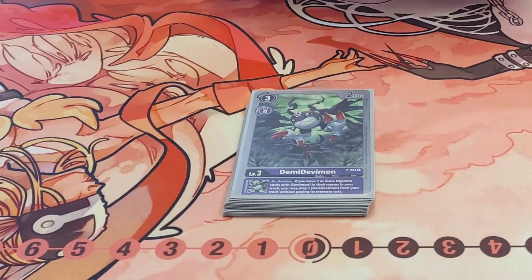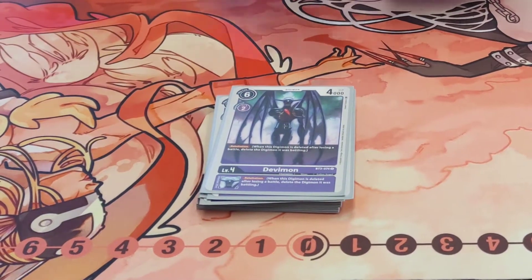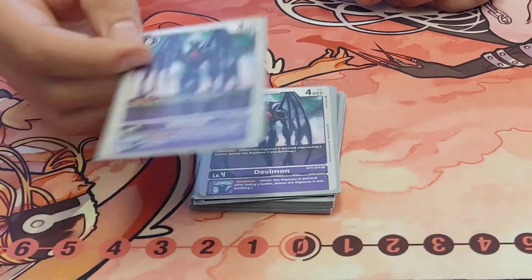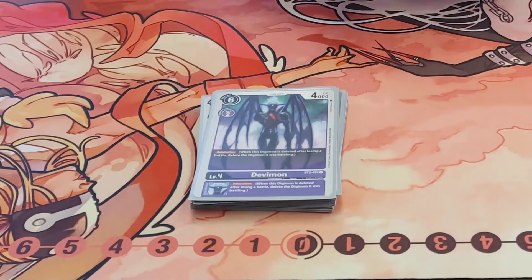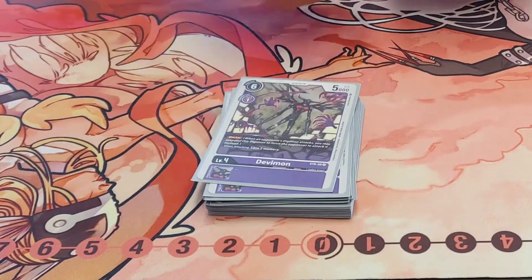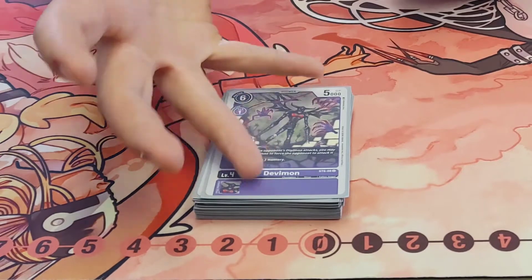Four Devimon — the Retaliation ability and the Retaliation on the Inheritable. When this Digimon battles another Digimon, it deletes the Digimon it was battling. And then four Devimon Blocker — one-cost digivolution Blocker that counts as a Devimon name. It's just really fantastic because you are running the Devimon engine.